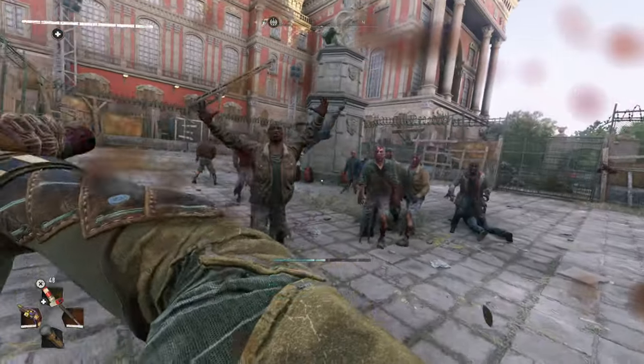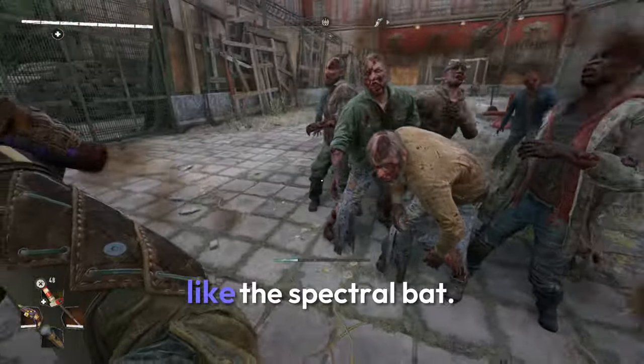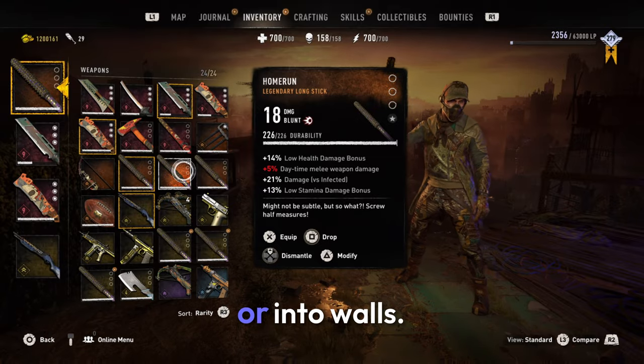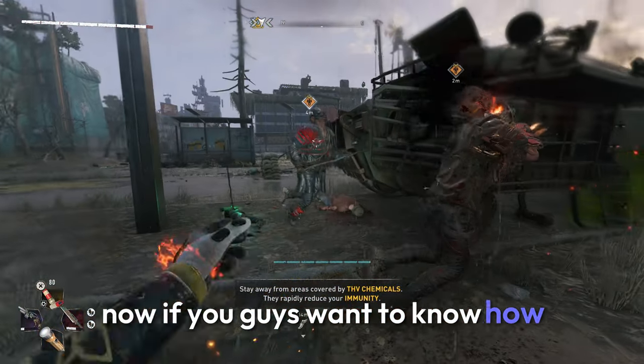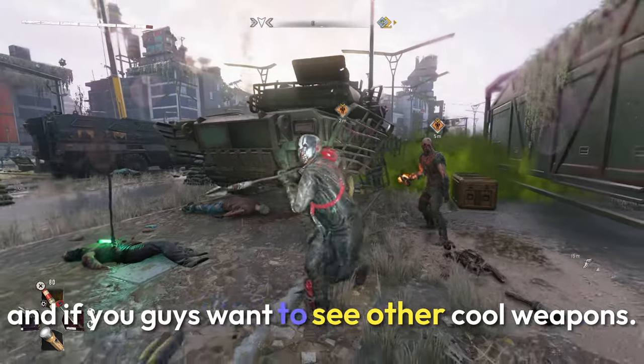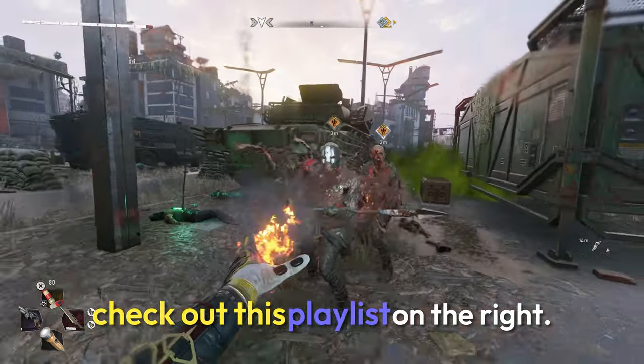The reason why it's fun is because this weapon can fling your enemies very far, like the Spectral Bat. So you're going to have fun flinging your enemies off rooftops or into walls. Now if you guys want to know how you can use the force in Dying Light 2, click this video right here on the left. And if you guys want to see other cool weapons, check out this playlist on the right.